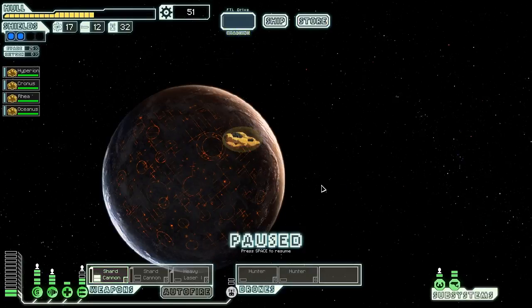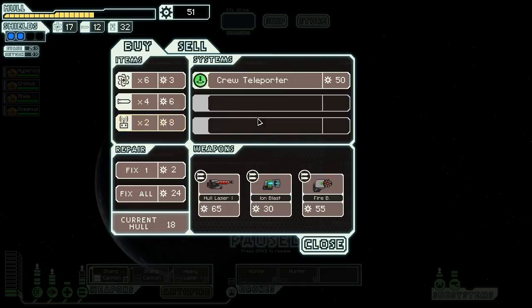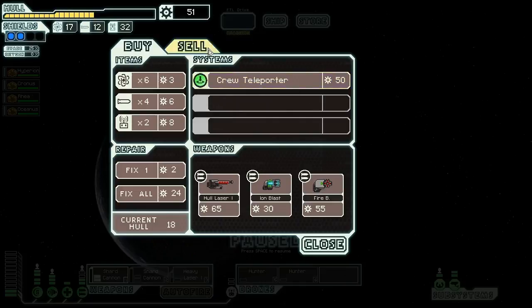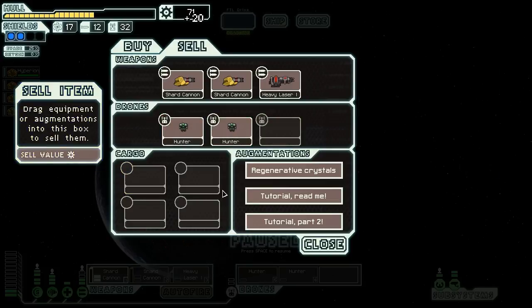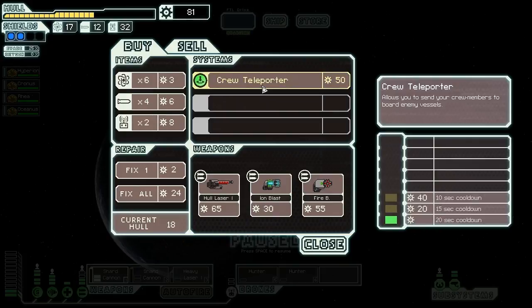We may actually go sell our tutorial panels - get a little bit of free scrap. A transmission from a nearby planet indicates an outpost offering supplies to travelers. We send down an away party and they have a 50 scrap teleporter. 50 scrap? We'll sell the heavy missile launcher because we're never using that again, and sell the tutorial panels - that's 81 scrap. We're buying the teleporter because that's insanely cheap.